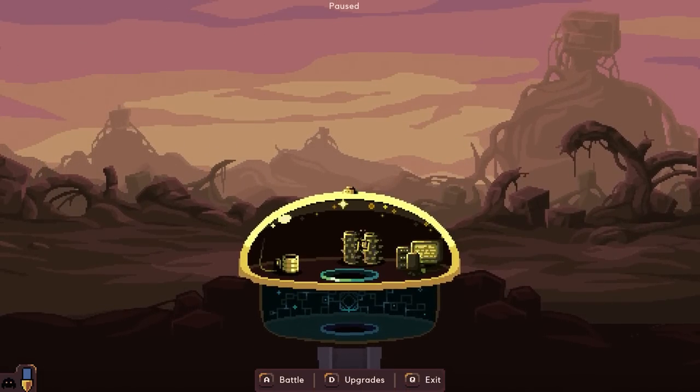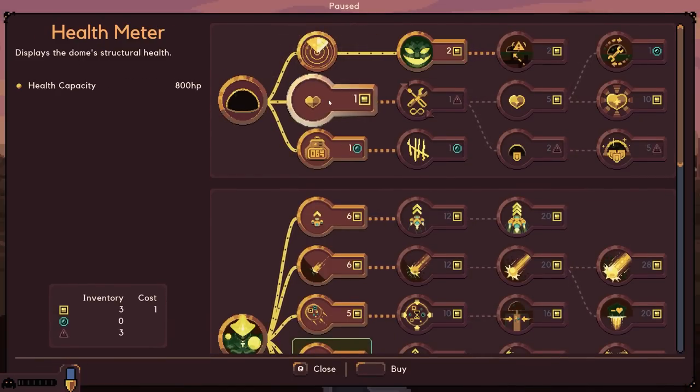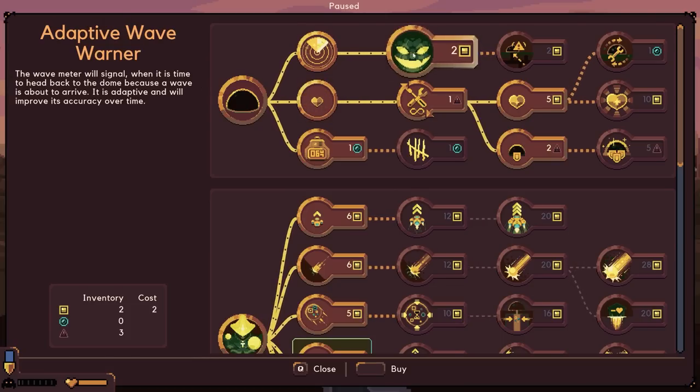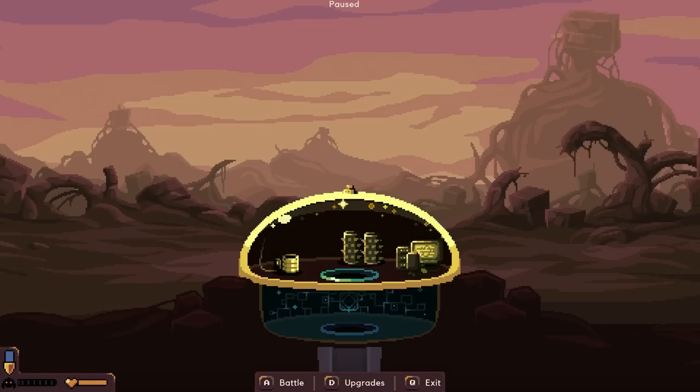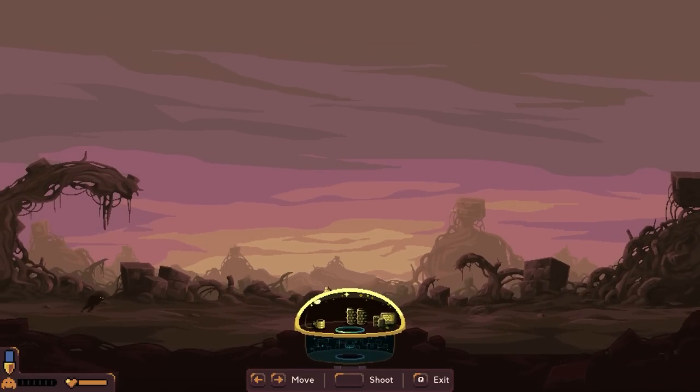Let's get in here, we've got to get some basic upgrades. We need the hostile proximity miner, we need to be able to get that, and then the health meter - we need that for sure. Adaptive wave warning, I'd like to get that as well. We got the basics so we can see when a wave is coming and we can see our health. Let's go into battle mode and prepare for our first wave.